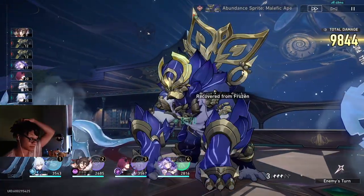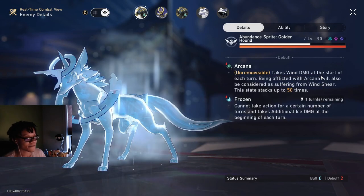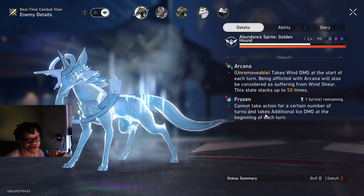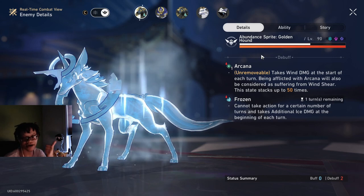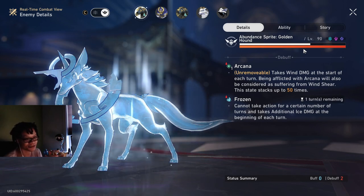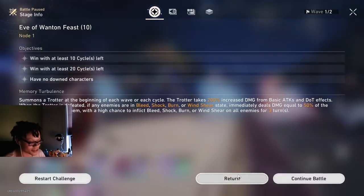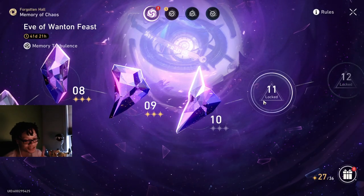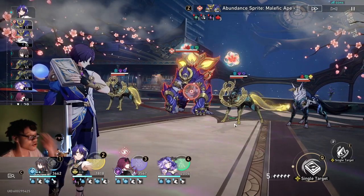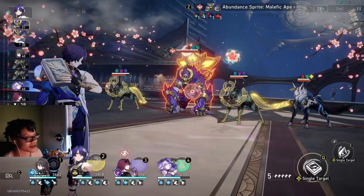As you can see, these guys are debuffed with frozen state — so that's another debuff. And obviously any stat reductions you apply to enemies count — like effect resistance reduction, which Dr. Ratio has, defense reduction, speed reduction, and HP reduction if that ever gets added. Robin's ultimate also counts as a debuff. I'm playing Ratio here and Ratio gets extra damage based on how many debuffs are on the enemy — I have Robin, Shock, and Arcana, and as you can see I have 100%.